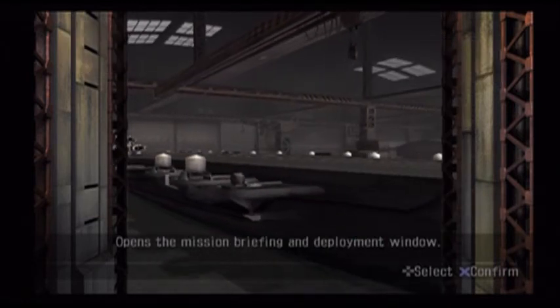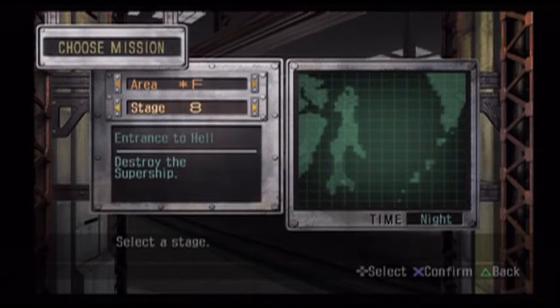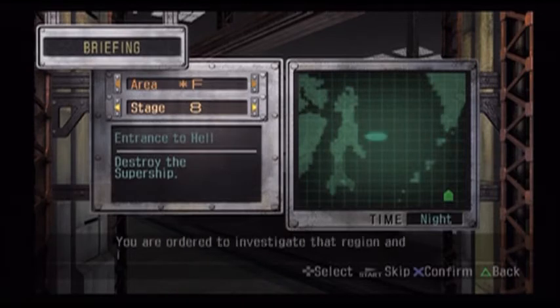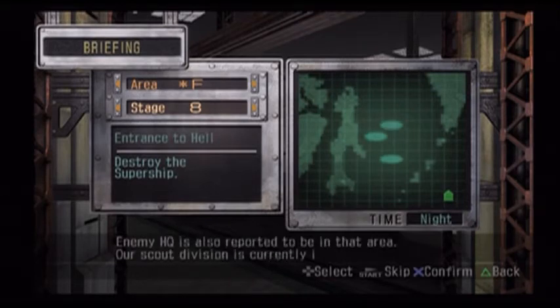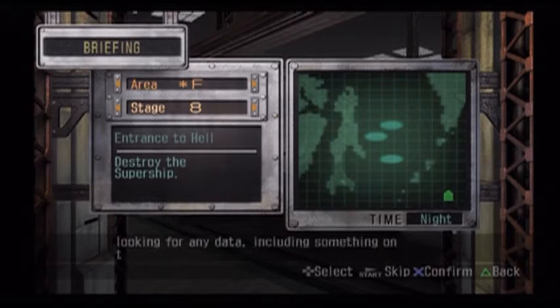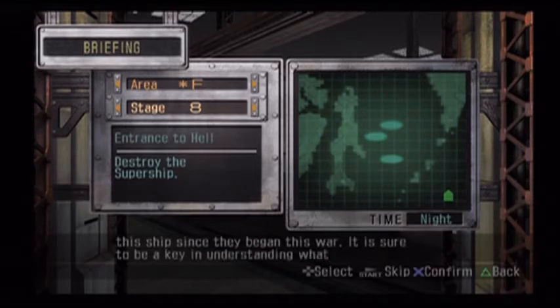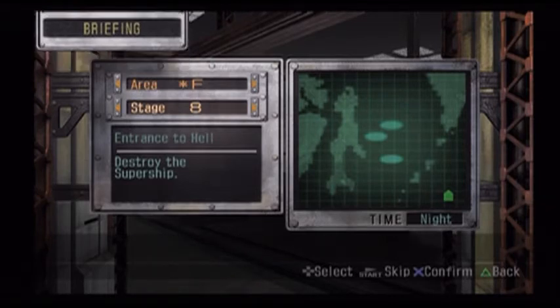Let's see what the next mission says. Destroy the super ship. Reports of interference in the Arctic region — you are ordered to investigate and if necessary eliminate the source. We have also had reports of an interference source there. Enemy HQ is also reported to be in that area. Our scout division is looking for data, including something on the super ship Druna Scats. We still do not have much information on this super ship. The waters to the north are full of icebergs — we must be careful, they could do great damage to our ship.